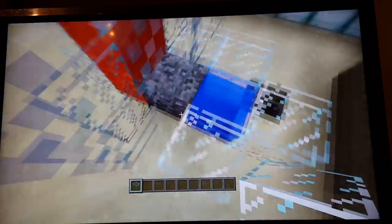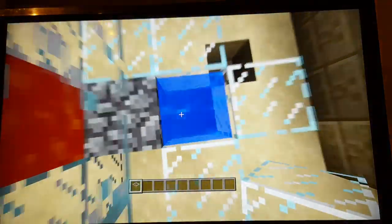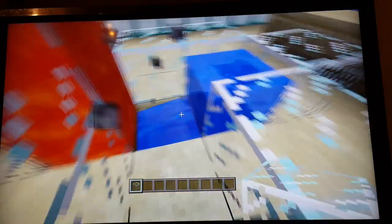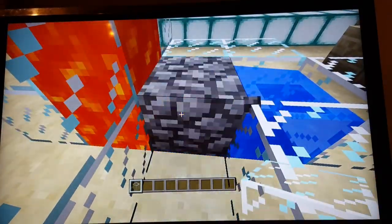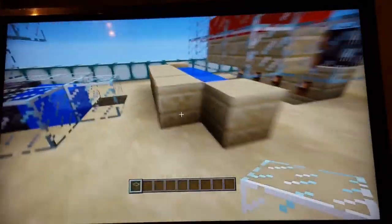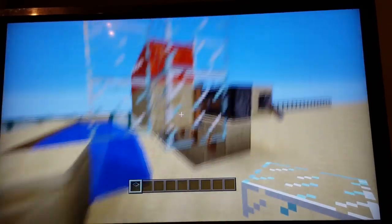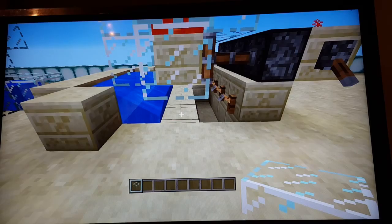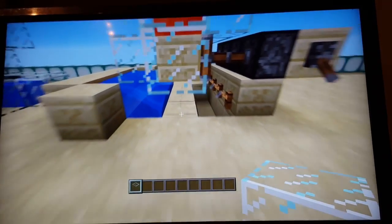Make a running flow of water — make it deep enough for both of them, but make sure it's running like this and then you'll get infinite cobblestone. It used to produce stone but on this version it's just cobble. The obsidian generator only works on PC.